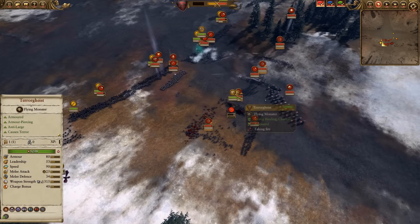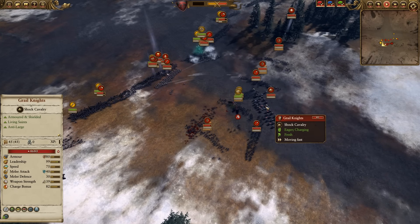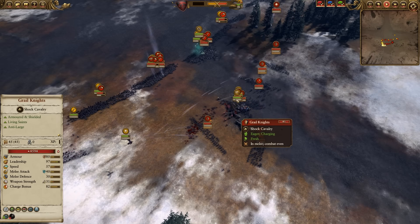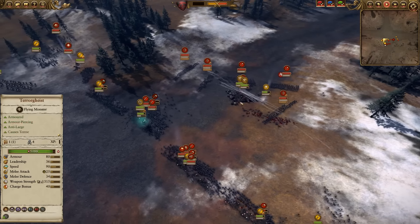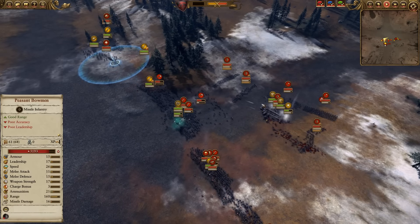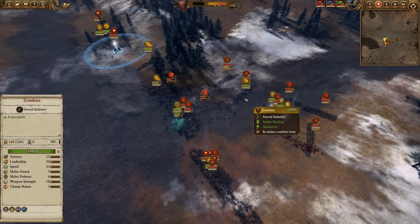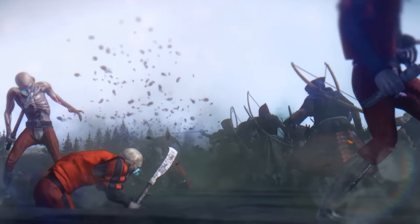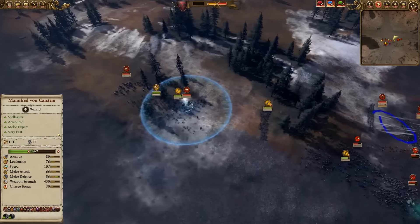The two Terrorgeists do dive in to shut down some of this ranged fire, and so the Grail Knights come in to respond. While they are anti-large, they're not going to do too well against two Terrorgeists. I send Manfred in, have him regenerating some of his Winds of Magic — much needed right now — and have him drop Undeath Resurgence just to make sure these Terrorgeists are doing well. I also pull up some Zombies to shut down some of this missile fire. I should have probably put them a little more in the center to shut both units down, but hindsight's 20-20.